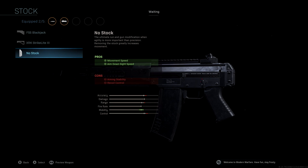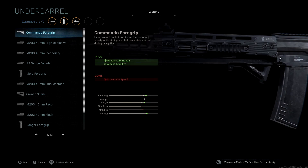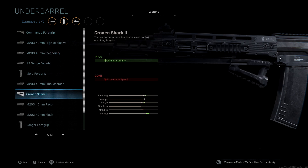The underbarrel we're using is the Cronin Shark 2. With this, aiming stability is our only pro, but we get a boost to accuracy and range, plus a massive boost to control, which is really important. We were trying to get that control back up, and we lose only a very tiny bit of mobility here, which isn't enough to make a difference.